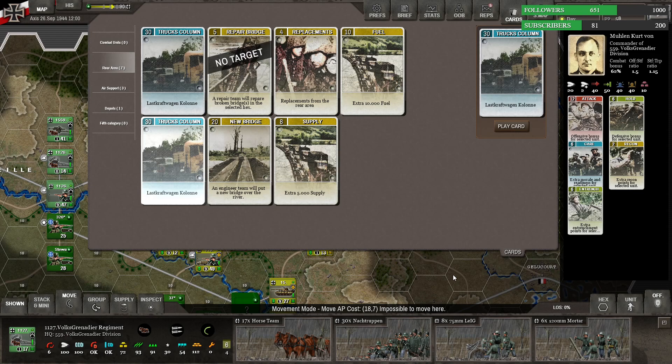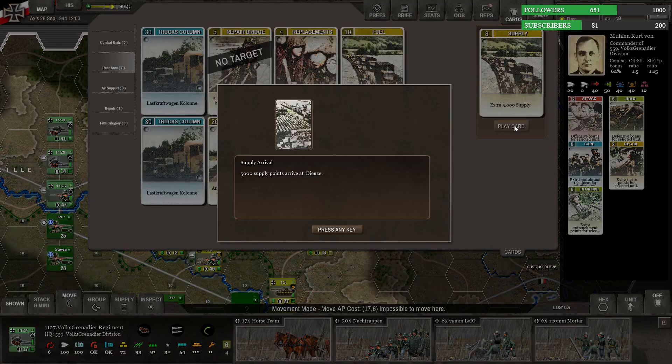I think we're going to cancel the truck columns — I don't know that we really need those. But let's use command points and get more supply.